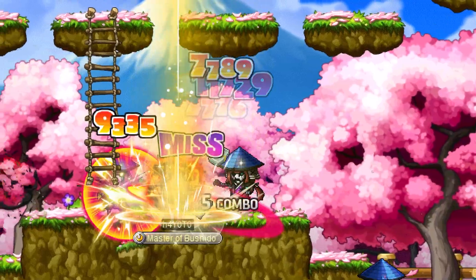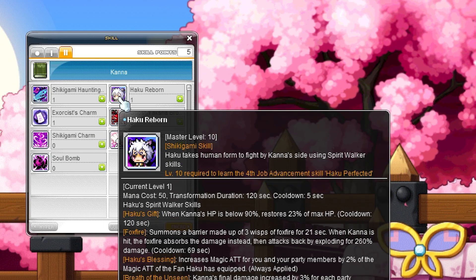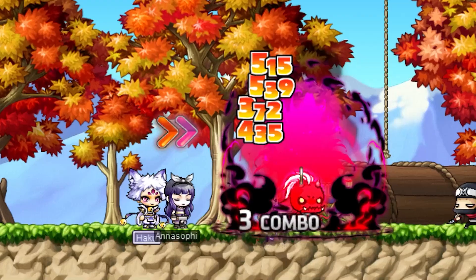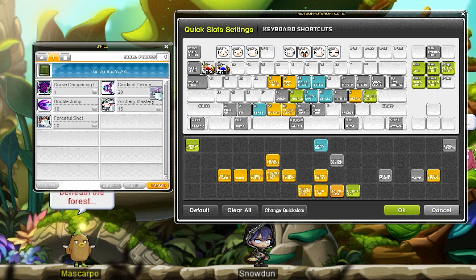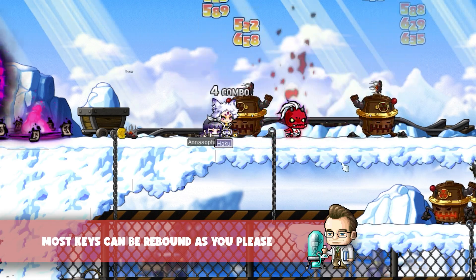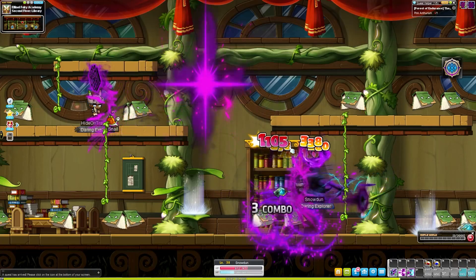With every level, you gain ability points and skill points, so don't forget to spend them! Assign your new skills to hotkeys by dragging the skill to the hotkey bar in the bottom right. Then you can unleash them on your foes! You can access the keyboard shortcut screen by pressing your left slash key or going to the settings and clicking key bindings. Keep in mind, not all skills need a hotkey, such as passive or boost skills — these work automatically.